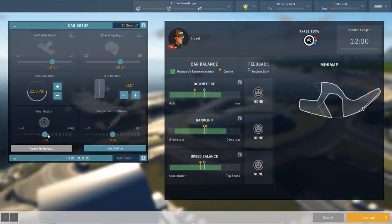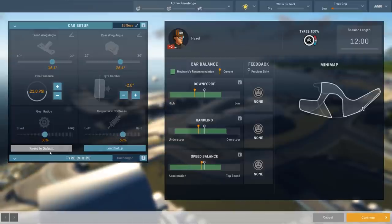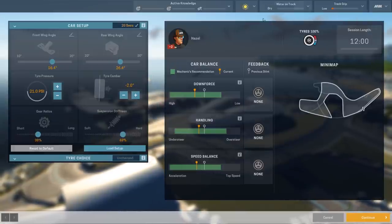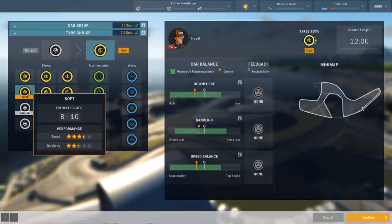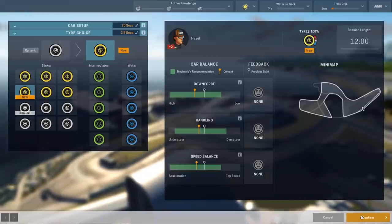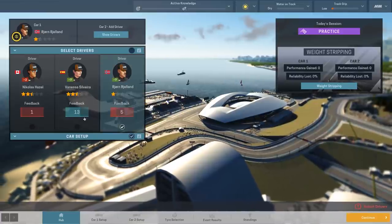We want acceleration as much as possible and high-speed corners, so we can drop the... we're going to add a little more oversteer. No, understeer is what we're chasing after here. And we'll tend towards the acceleration somewhat. Let's have a quick look at the forecast for today. It looks sunny today, so we'll go with that. And you can go on the soft tyres there, Mr Hazel, given that you're quite capable of looking after them.